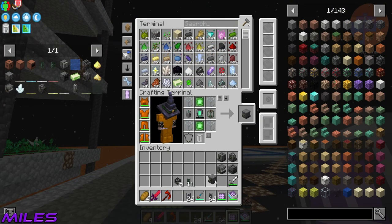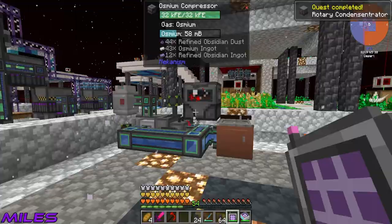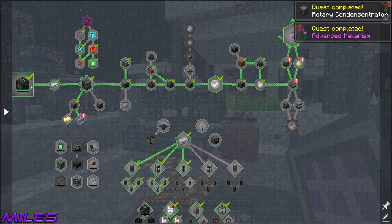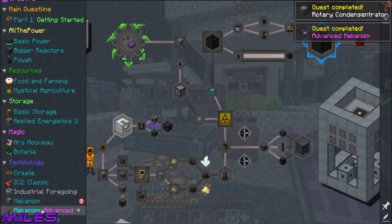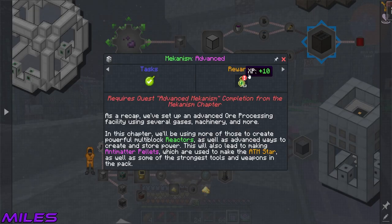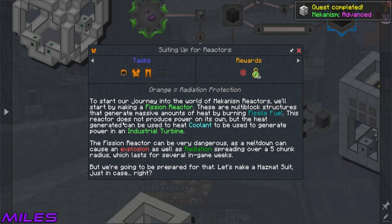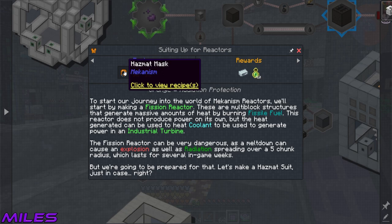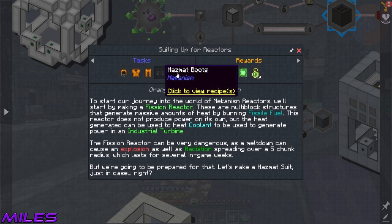Quest complete! When you're ready to start - if you take a look at that, we've got a tick box. Now we can get the advanced quest line. I'm itching to make a reactor, itching to blow some stuff up. We need the hazmat suits on the go.